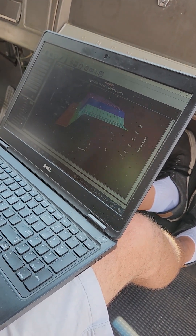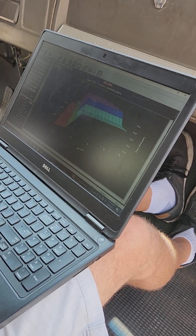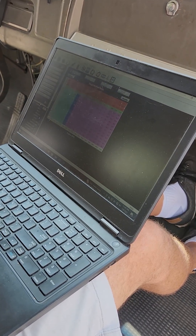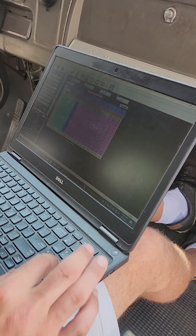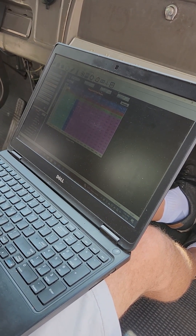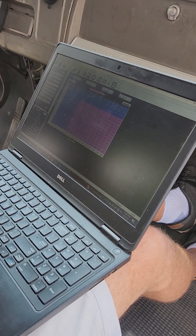So what we do is set the target air fuel. 12.8 is about as rich as you want. We'll fill the top — cruising at 14.7 is great.